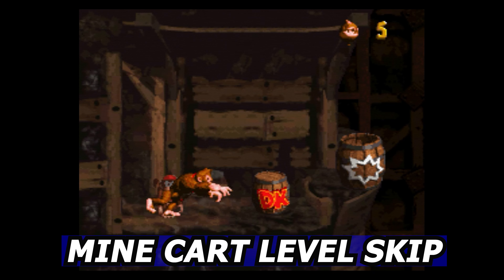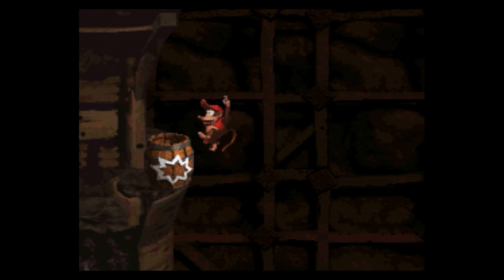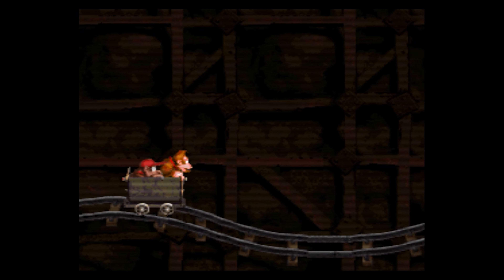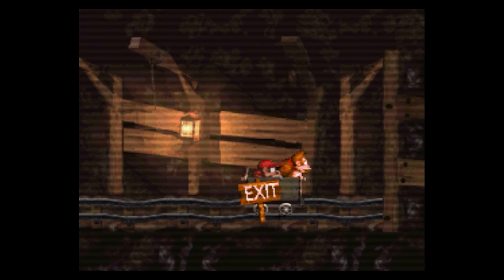This next glitch is the Mine Cart Level Skip. All you have to do is jump over this barrel, hug the left side of the wall, and you're going to be launched into a couple of barrels that take you to the end of the stage. Just watch out for the skater in the cart right here, and you've completed the level.